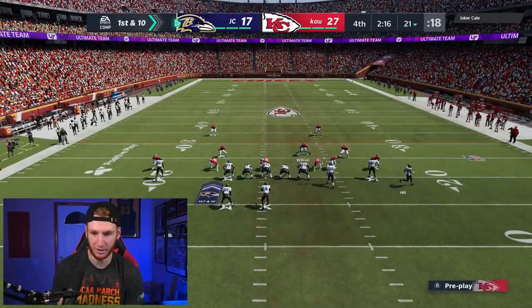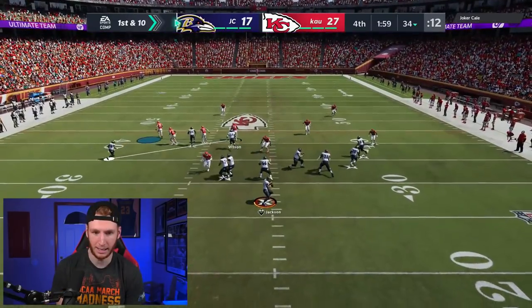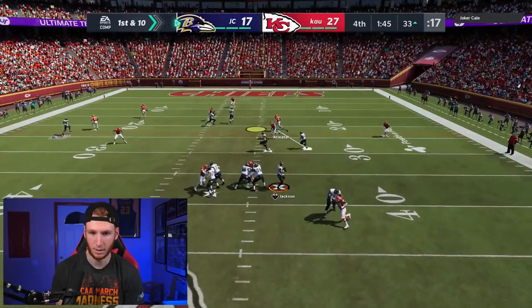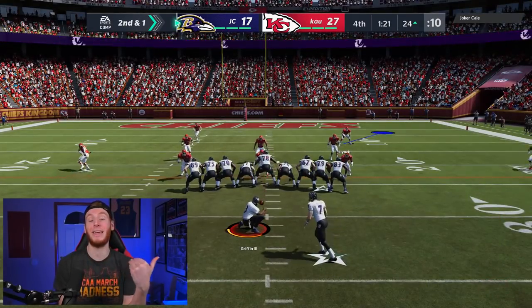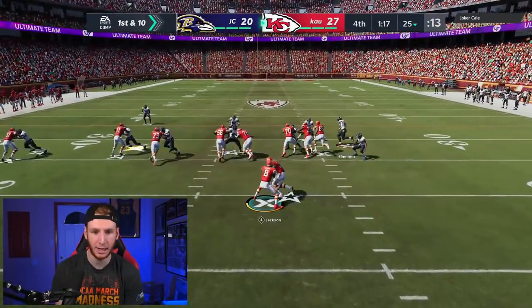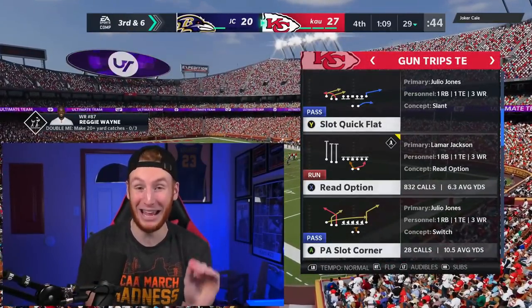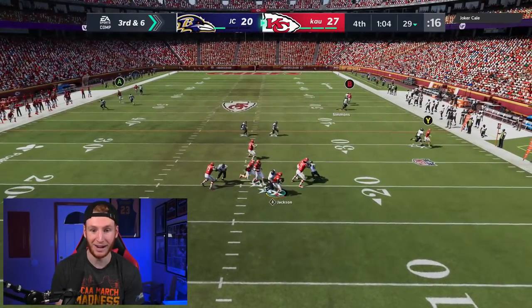We're in a spot where I can pass but if nothing is open I'll take a sack rather than force anything. Reggie Wayne makes a big play — no fumble, yes! I didn't want to force anything. We'll take the first down. Reggie Wayne making some big plays in the fourth quarter — I'm happy, it's a gameplay focused around Reggie Wayne. Same spot, going for Reggie Wayne on the curl — oh, maybe not the smartest thing to do. We'll take our three. Now we just can't allow anything over the top.